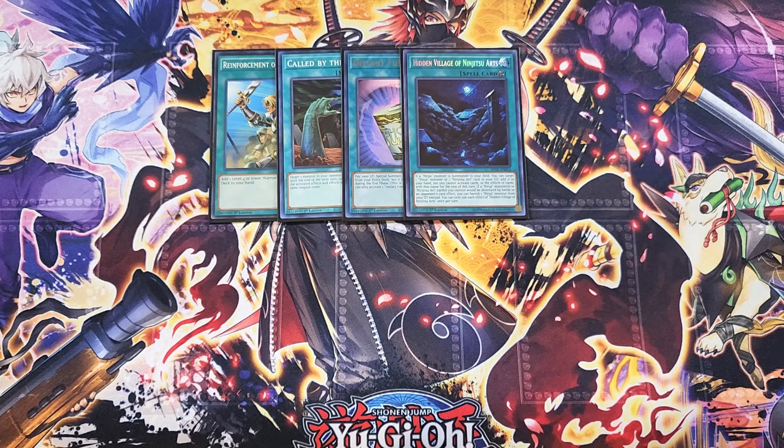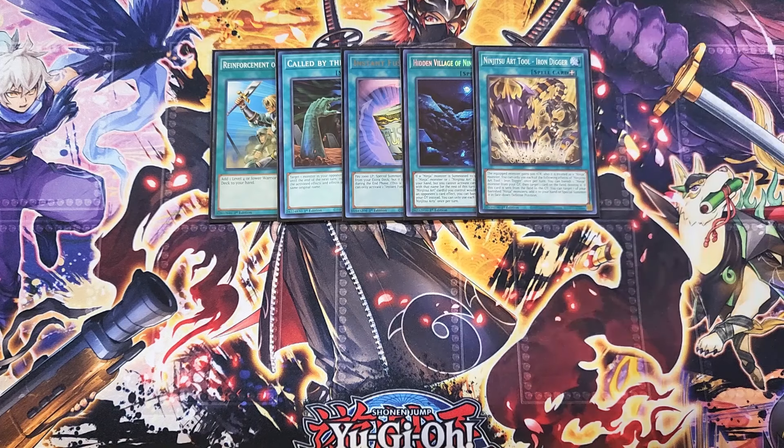We then play a single copy of Iron Tool. Iron Tool is a good one-of because it is searchable. The equipped monster gains 500 attack and is treated as a ninja monster, which is really cool to use with Boral Sword to go in for the OTK — Misen will let your ninjas attack directly, so you make a copy of Boral Sword, turn it into a ninja using Iron Tool, and then attack directly twice with Misen's ability. Iron Tool also has an effect where you can banish a ninja monster from the graveyard, target one card on the field, and destroy it. If this card is sent from the field to the graveyard, you can target one of your banished ninja monsters and add it back to your hand or special summon it in face-down defense — a great ability to pop a card on the field.